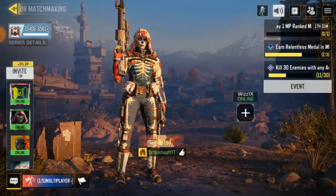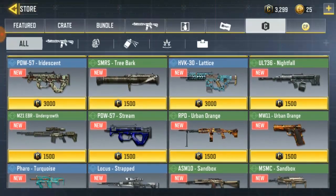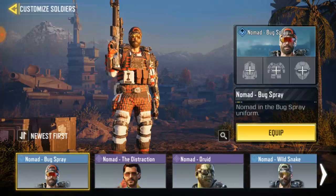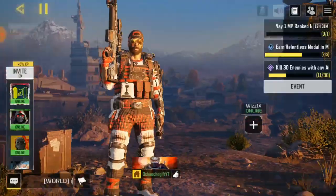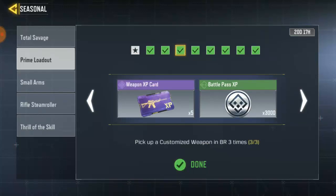To get this bug spray, for those of you who don't have it you can get it at the credit store. Go to the credit store and get it. If you already have it, go to your loadout and equip the Nomad skin — this is the skin, bug spray. Once you equip it, go to Baturaya and make sure you kill 5 enemies with it. It's very easy — you can use any gun you feel like, any weapon you want, just make sure you get 5 kills while using the skin.